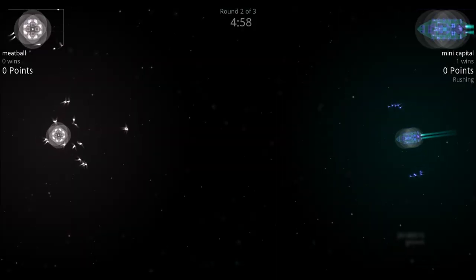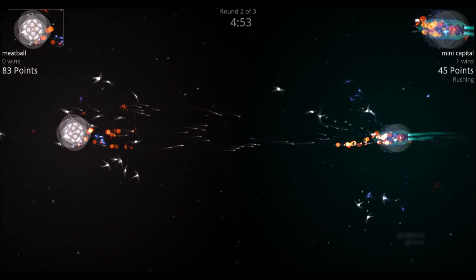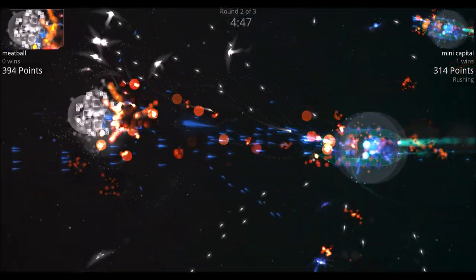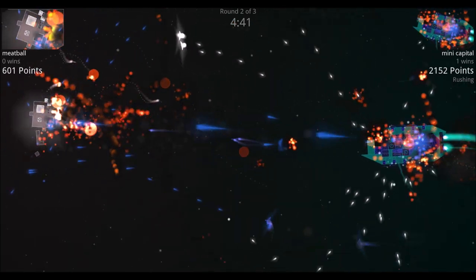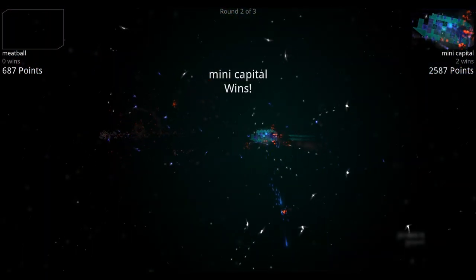Round two: they both shoot out their initial waves of drones and enter missile range. Both shields go down — first the Mini Capital's front two, then all of the Meatball's. The Meatball takes a lot of damage from the cannons up front, and Mini Capital wins the round.